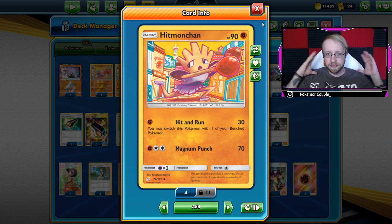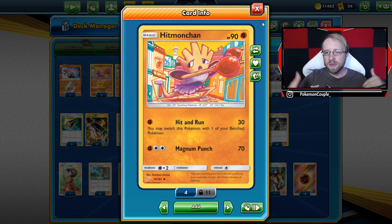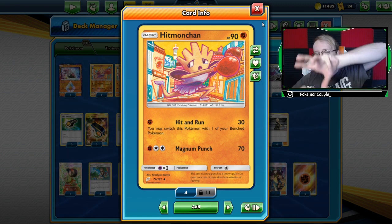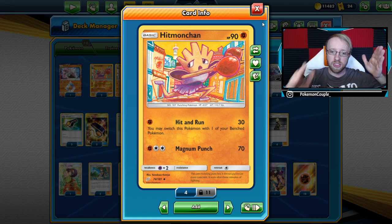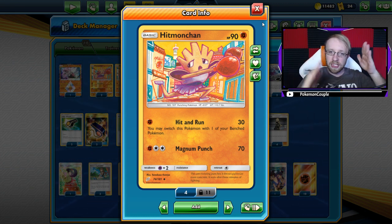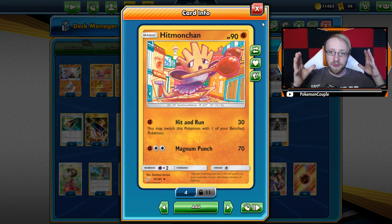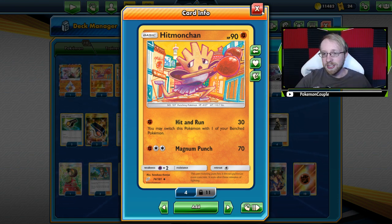Let's go card by card. This is a deck that revolves around hit and run, and then one attack goes into another, into another. We've got Hitmonchan's attack, we have Hitmonlee, and Hitmontop. You have to do it in the correct order so you can actually attack with this deck.